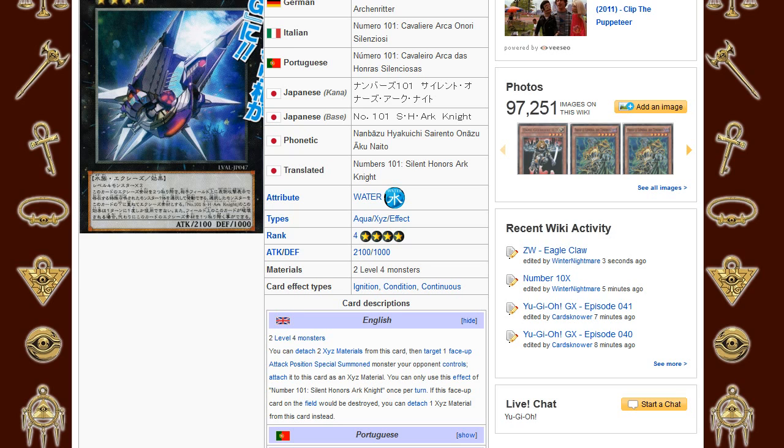His effect is: you can detach two materials from this card, then target one face-up attack position special summon monster your opponent controls and attach it to this card as XYZ material. You can only use the effect of 101 Shark Knight once per turn. If this face-up card on the field would be destroyed, you can detach one material from this card instead.